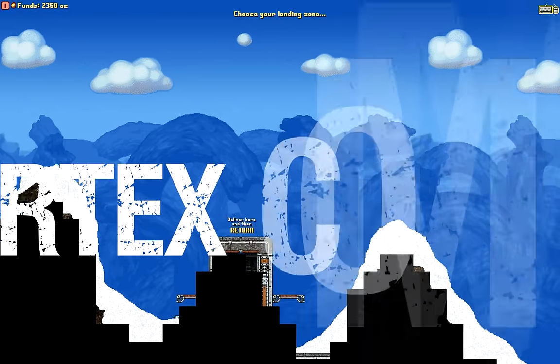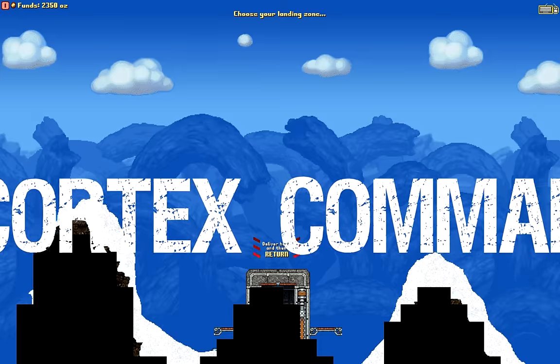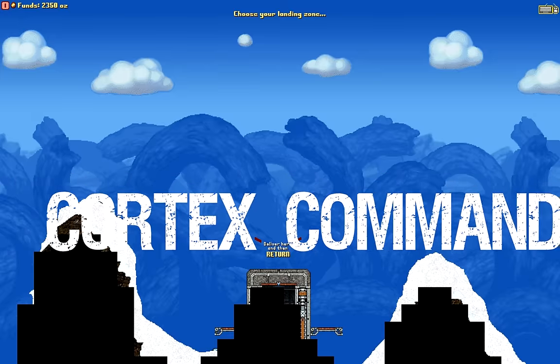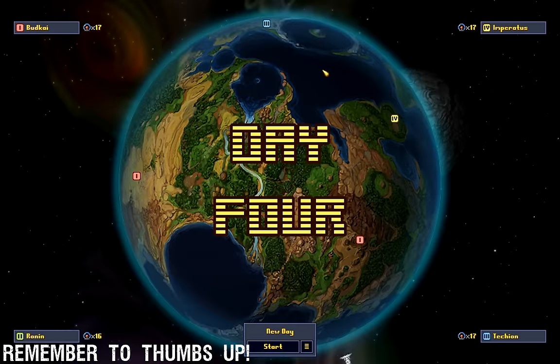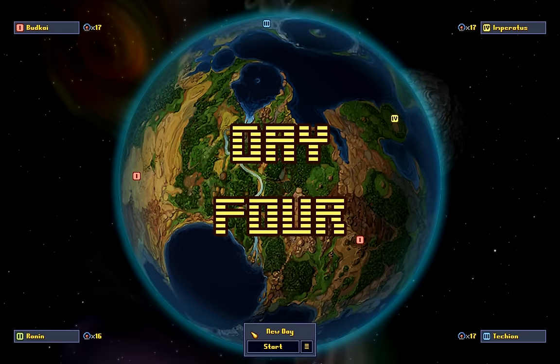Here's the enemy base. Should we land on top of it? Is that a good idea? I don't know. Let's just do it, let's land there. No, that's a terrible idea, what am I doing? Oh my gosh, such a bad idea. And yes guys, we're back to Cortex Command.